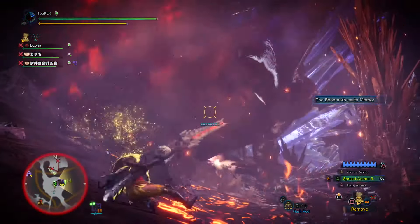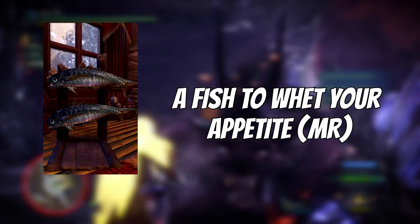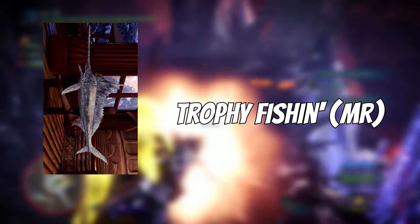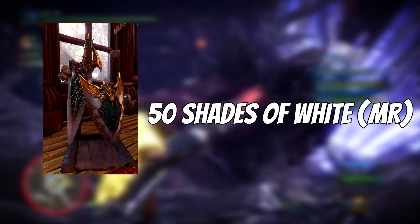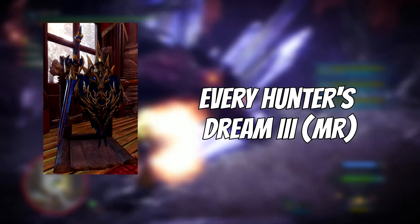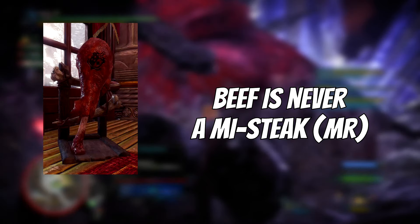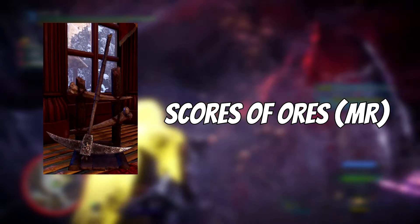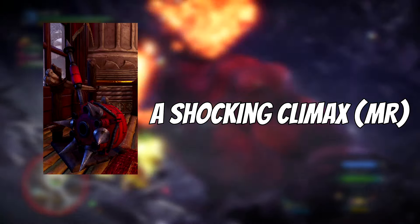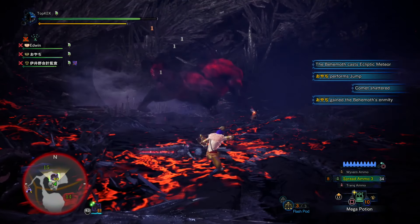Moving on to the Iceborne event weapons: to unlock the Wetfish Dual Blades, go through A Fish to Whet Your Appetite. For the Frozen Spear Tuna, do Torpy Fission. For all of the Guild Palace weapons, go through 50 Shades of White. For the Black Eagle Charge Blade, do Every Hunter's Dream 3. For the Well Done Hammer, do Beef Is Never a Mistake. For the Scavenger's Pickaxe, go through Scores of Ores. And finally, for the Space Lord Super 8 Hammer, go through A Shocking Climax.